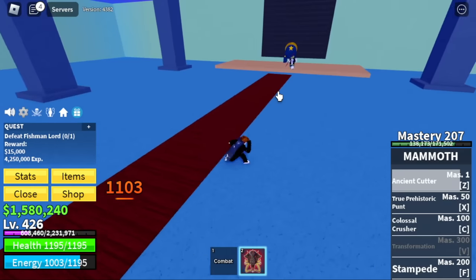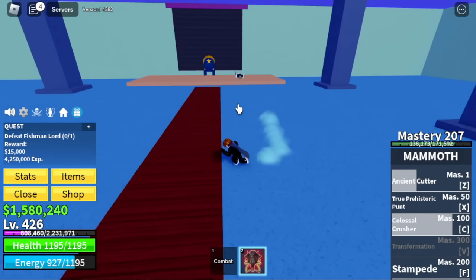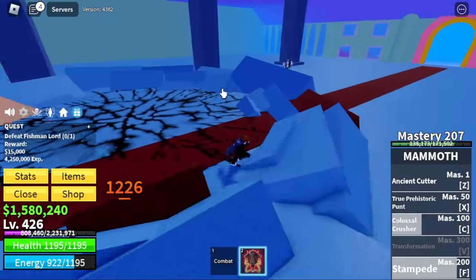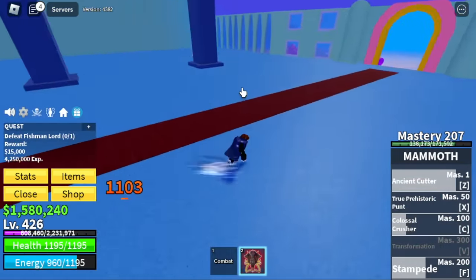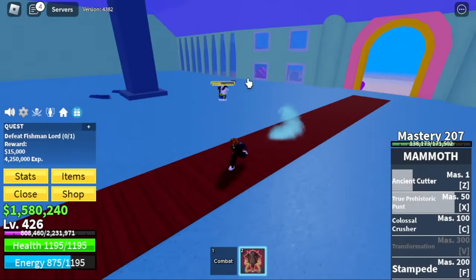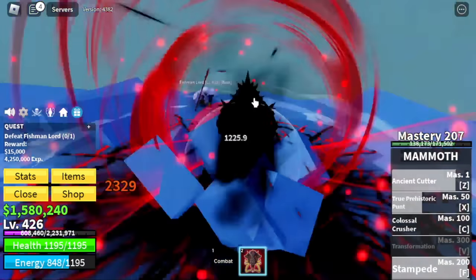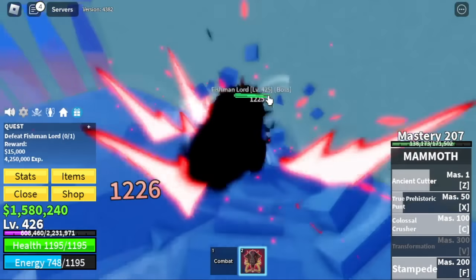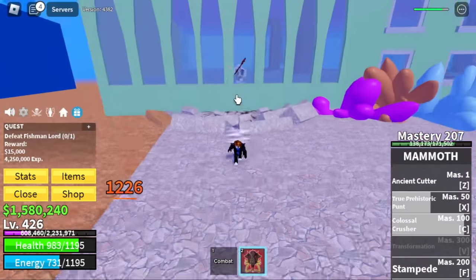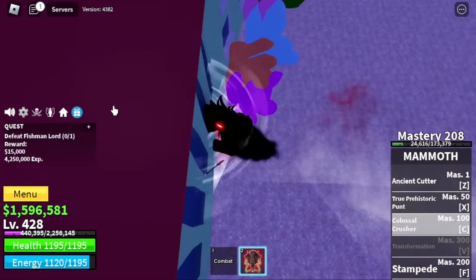There's a Fishman Lord here. What we can do is Wall Strat or face-to-face. Some info: this boss has two sets of HP. But if you have really high damage — like, for example, if you're helping someone — you can burst the first set of HP. You can only do it when you have 2,000 plus damage. You can also do Wall Strat here if you're really lazy dodging. All in all, it's easy to grind here — just do server hop again.